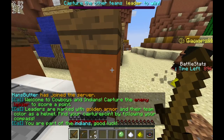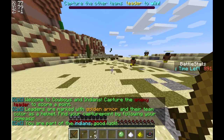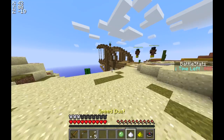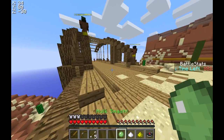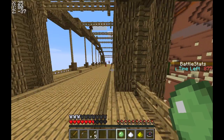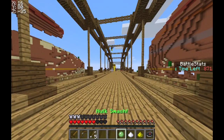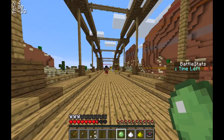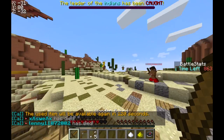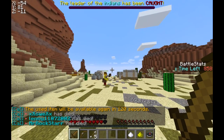Okay, so the objective is to capture the leader. Right-click on him and then bring him back to here, which will give you a point. But yeah, you also have these power-ups like invisibility dust, speed dust, and Hulk smash. You probably know what invisibility dust and speed dust are, but Hulk smash — I'll demonstrate to you right now. Oh my gosh, I think that's our leader. Let me go and save him. No, no, don't bring him back. Don't do it.